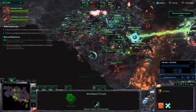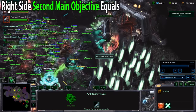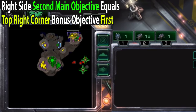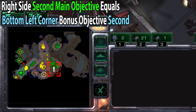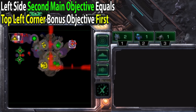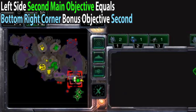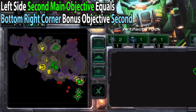Depending on your arrangement, if your second main objective location is to the right, then your bonus objective is going to spawn in the top right corner first, and then the second bonus objective will spawn in the bottom left corner. If you go to the left for your second main objective — the Xenon Reactors — then your bonus objective is going to spawn in the top left corner first, and then proceed to the bottom right corner for the second bonus objective.